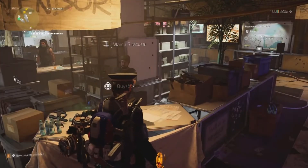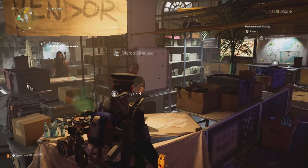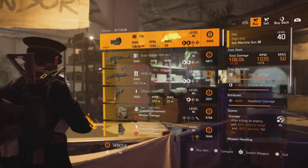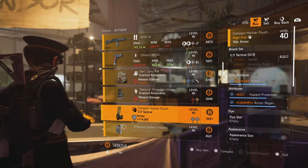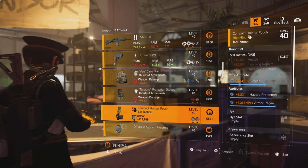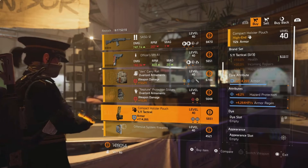Welcome to the channel, I'm Scorpio. Today is the vendor reset — quite a good week this week, there's six or seven items worth looking at. The first one is at the vendor in the Haven settlement. This is the 511 holster; it's got armor hazard protection and armor regen. You can change the armor to weapon damage, optimize the hazard protection and armor regen, and it would fit nicely into a backfire build.